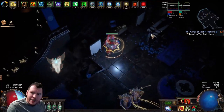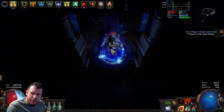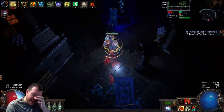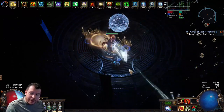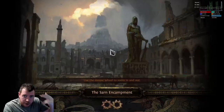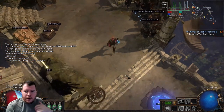Look for the door to get out, go up the stairs, and then go and kill the Moon God. Don't go back out — go back in here and kill the Moon God. Make sure you pick up the Moon Portal, then come out and go back to town.